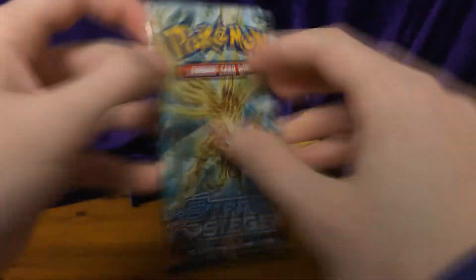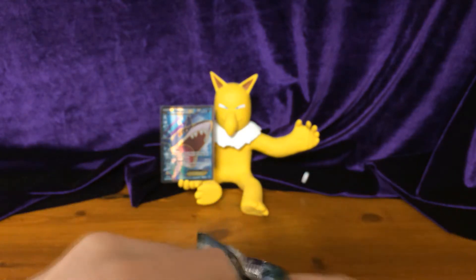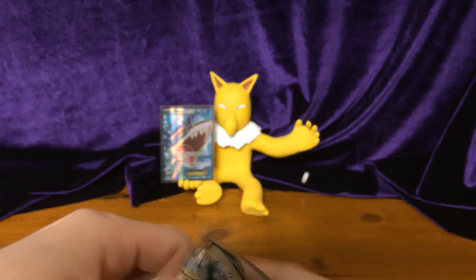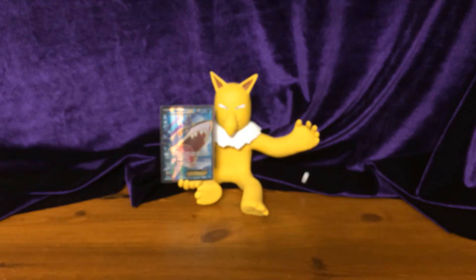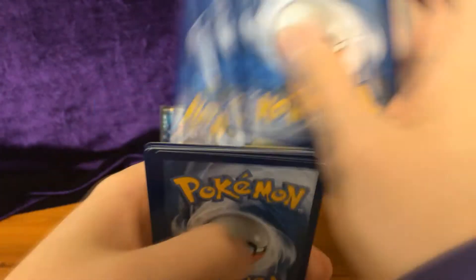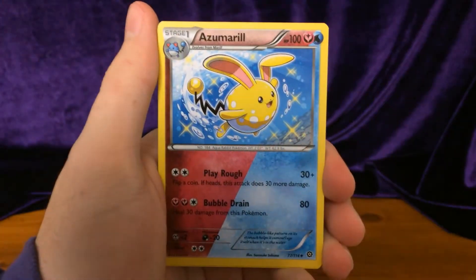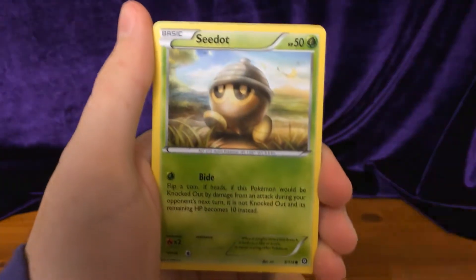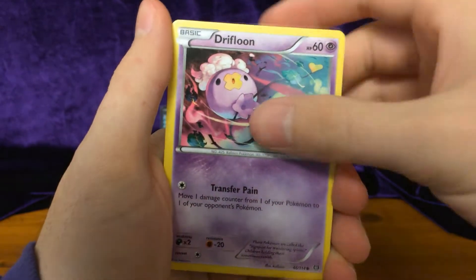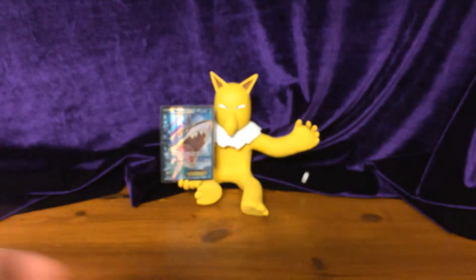We're gonna move on with a Zoroark BREAK — Steam Siege. One, two, three. We're gonna start with Lampent, Captivating Poképuff, Shiny Azumarill, Fletchling, Pachirisu, Sneasel, Seedot, Drifblim. Reverse: Hoopa. And another non-holo rare: Tyrantrum.